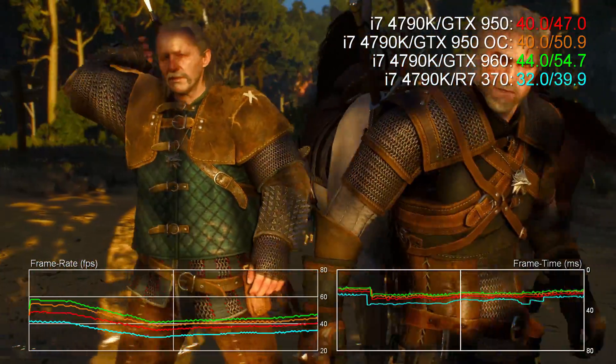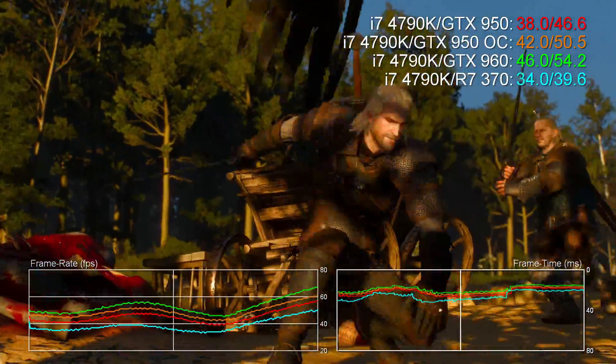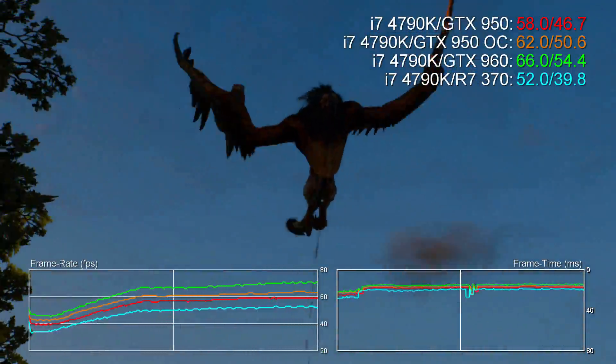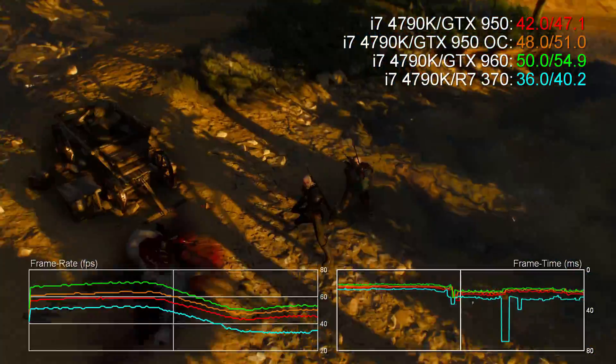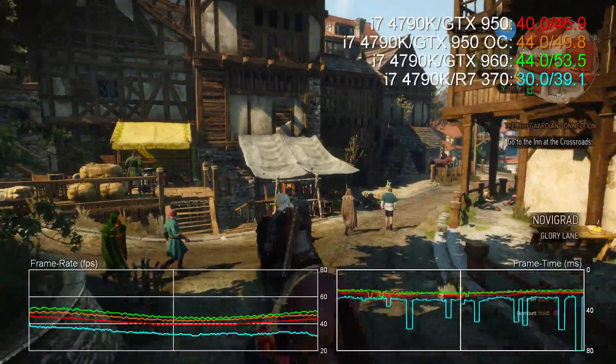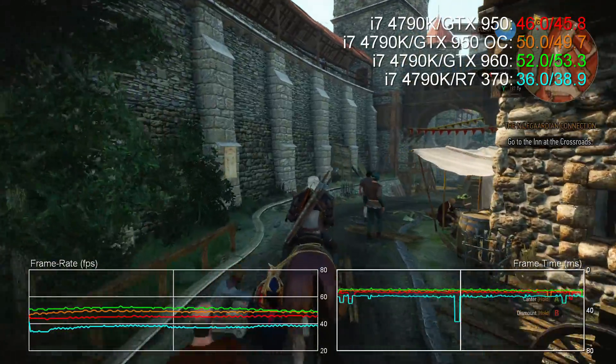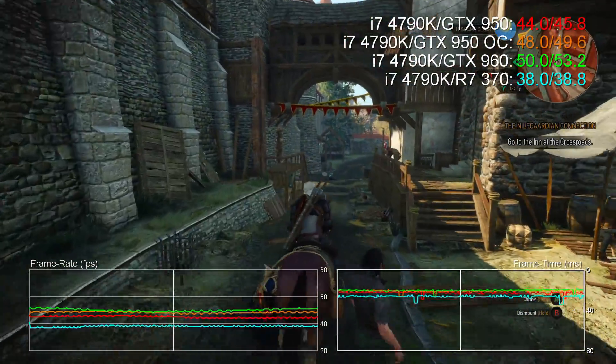In these benchmarks we're running an MSI Gaming 2G GTX 950, which comes complete with a factory overclock. We're running this alongside MSI's R7 370 and its GTX 960, both of which have overclocks of their own. None of these cards actually have reference designs, just recommended specs, meaning that board manufacturers are free to tweak clocks as they see fit.